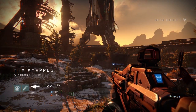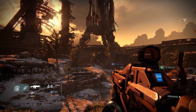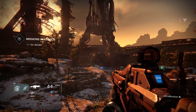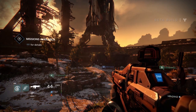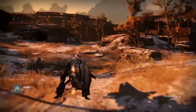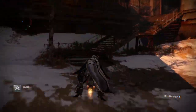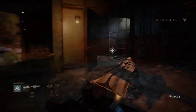Hey guys, triple rec here, and today I really wanted to share with you an amazing spot for farming glimmer and engrams, which of course you redeem at the cryptarch on the tower for randomized gear. This is the best way to get the higher level green or uncommon level gear, which is currently the best that you can use in the beta. So if you want to get your guardian to be the best that he or she can be, this is the fastest way by far.